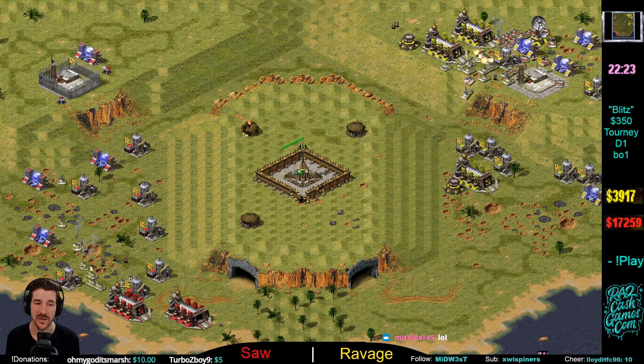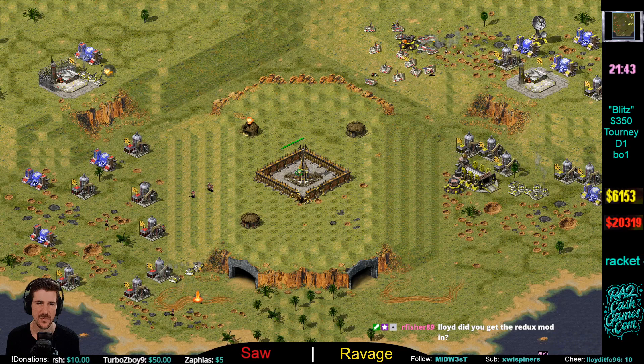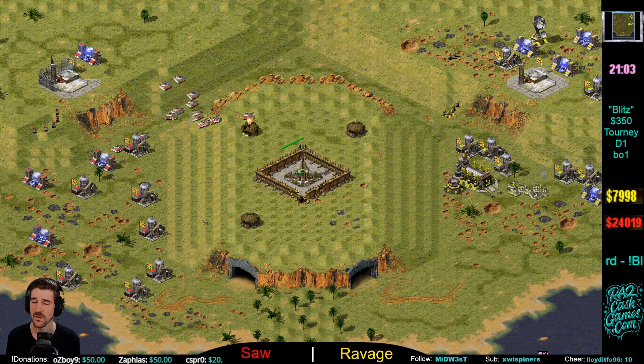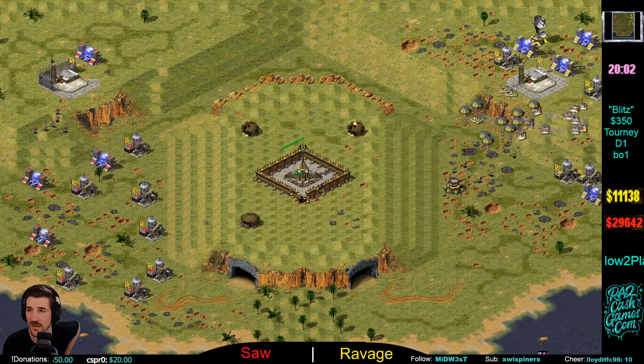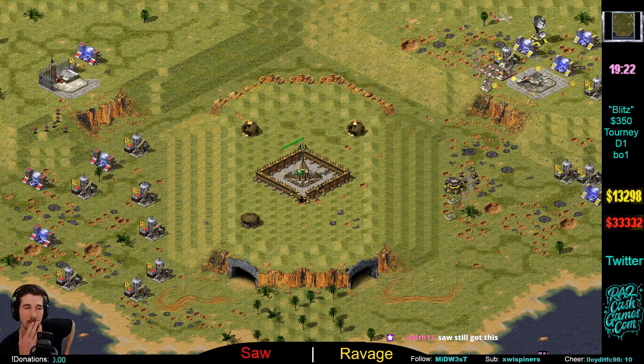Saw doesn't have very many buildings to click. Elite Rhino out — no more War Factories. There's just four power plants and a sentry gun for Ravage, but Ravage still has a War Factory — that's the difference. Saw needs to turn around right now and take out the last War Factory or it's over. Saw's got to send it — and Saw only has a few buildings left. Oh — Saw is going to win this! That oil snipe took out the War Factory, took out a lot of Ravage's units — huge damage. Now Saw with the elite, taking out the power drop. And that's it — it's over.